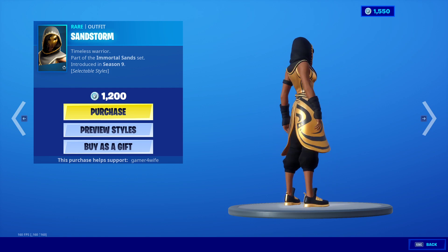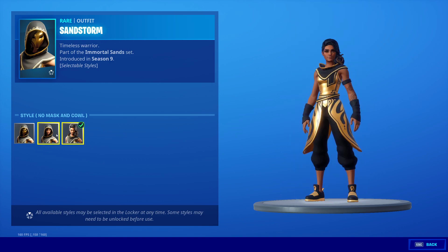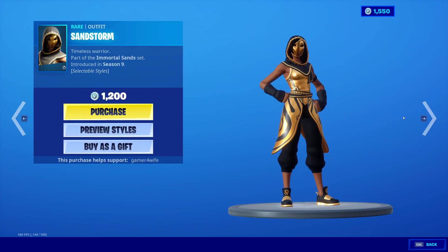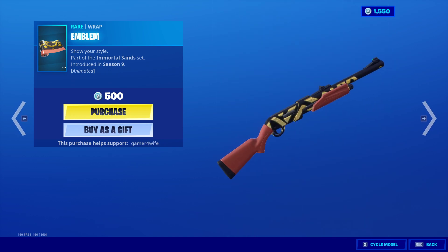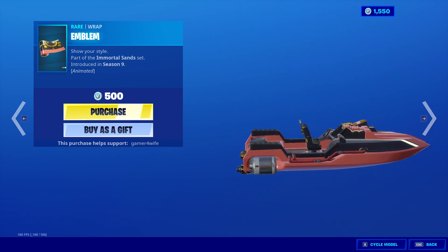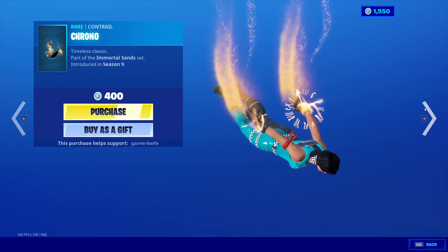Sandstorm is back guys — sandstorm is back in the item shop. Comes with three preview styles, nice nice nice. We've also got the Emblem Wrap as well, 500 V-Bucks for that one. Not a bad-looking wrap, not bad.